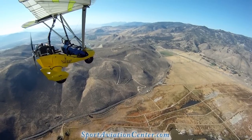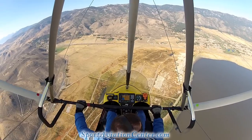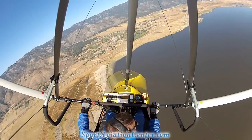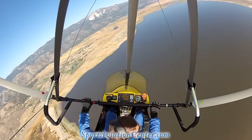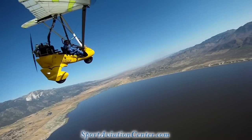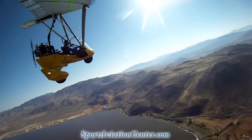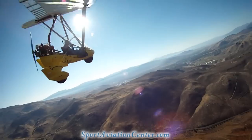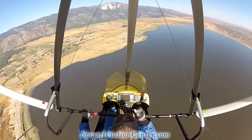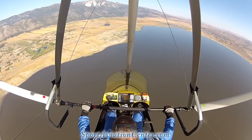Now we're going to set up for the stall maneuver. We're going to clear the area. We'll do a 360 here so the sun's in back of us — we're now shooting right into the sun. Clear the area. We'll do your classical stall maneuver. We're going to pick a marker on the horizon — we're going to use the little hump there with a road cut across it.